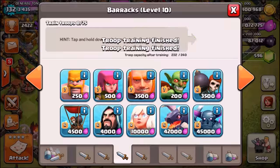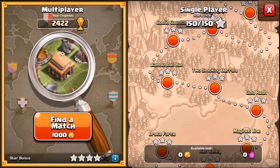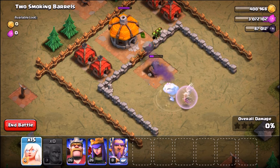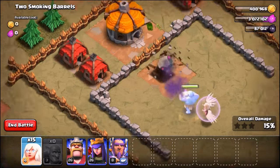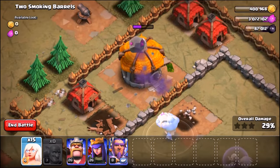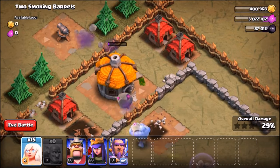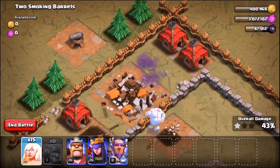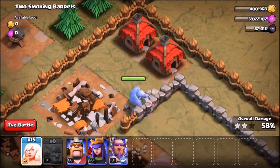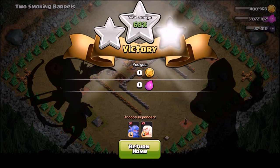Map seven — Two Smoking Barrels, two cannons inside. We drop a single bowler, going in with a healer because the cannons are getting bigger and higher level. The bowler is shooting randomly — hitting walls, hitting the town hall, missing the goblin hut. He takes out the goblin hut on the right hand side. The bowler is proving way too good for this goblin map. Two Smoking Barrels down and dusted, perfect three-star in the bag.